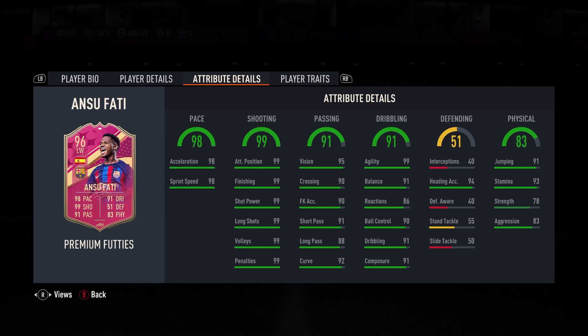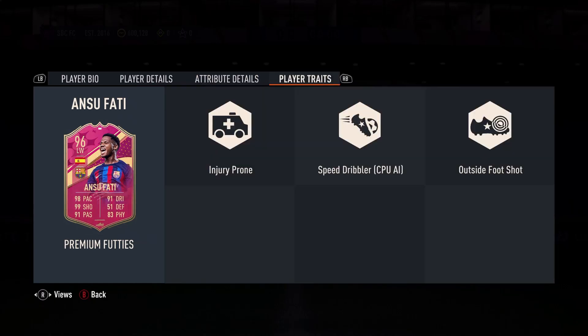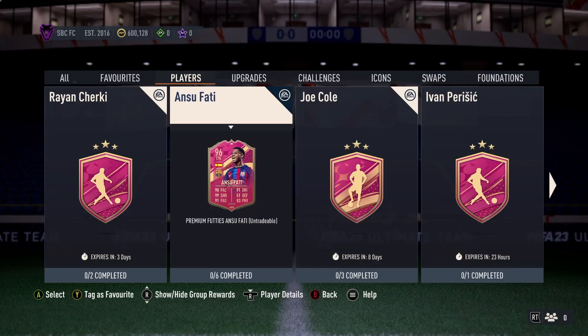78 strength is workable, so that's not too bad. Injury prone, speed dribbler and outside the foot shot are his traits.